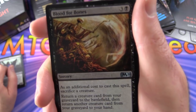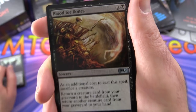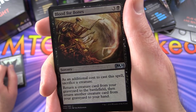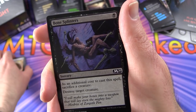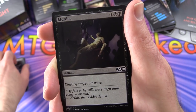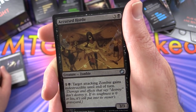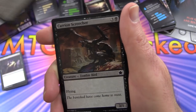Blood for Bones - fantastic Seb McKinnon artwork, very distinctive style. Sorcery for 4, additional cost: sacrifice a creature. Return a creature card from your graveyard to the battlefield, then return another creature card from your graveyard to your hand. Bone Splinters destroys target creature. Murder - destroy target creature. A lot of creature destruction going on. Accursed Horde - for 1 and a black, target attacking zombie gains indestructible until end of turn.